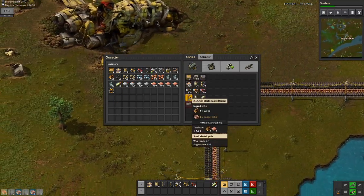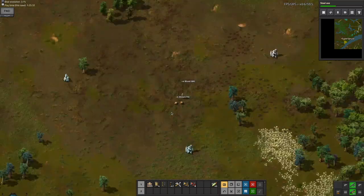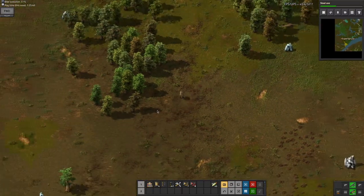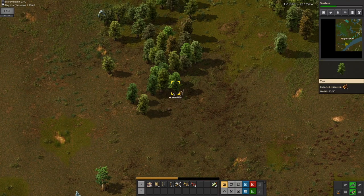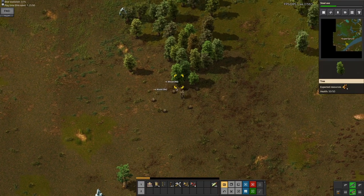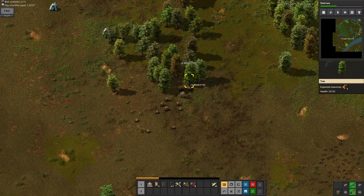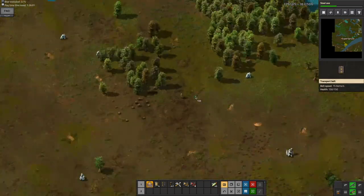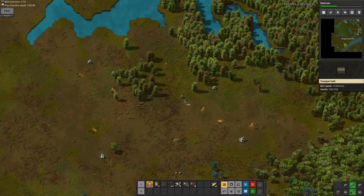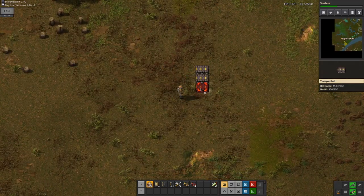I'm also gonna craft some more small electric poles. I've found the place where I'm gonna do it. I have this plan — it's gonna be a wide bus because of all the modded stuff. In a different save that's a lot closer to vanilla, I tried making a 24-lane wide bus, and that's not enough. So I'm gonna do a 48-lane wide bus. It's only gonna be 40 used lanes though, and I'll get to that in a minute.